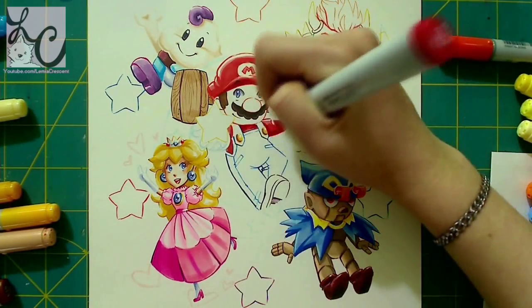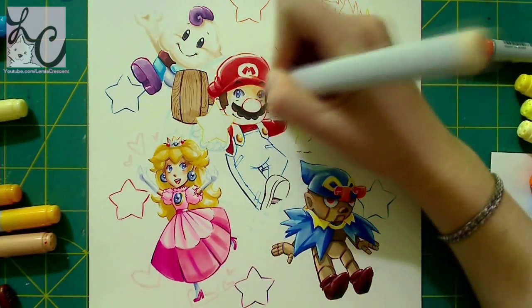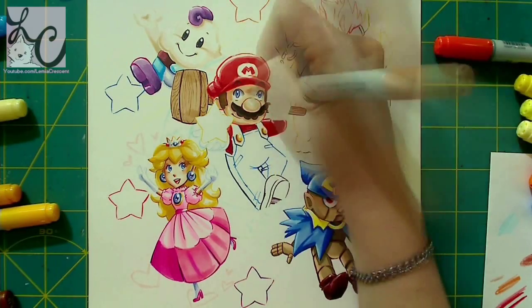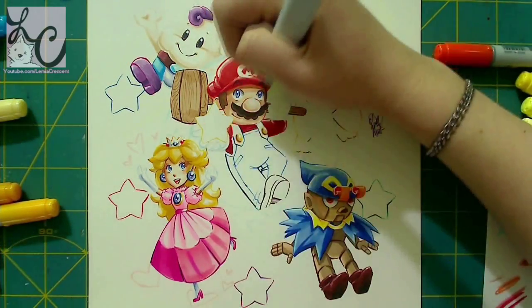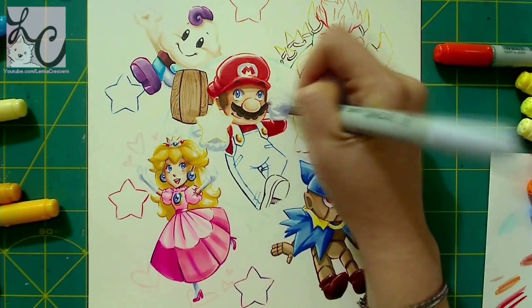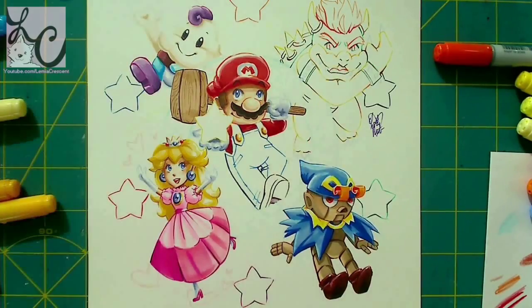I put the stars around it and a star in the middle — I just wanted to have some symmetry to the piece. I was going to originally do it like Art Nouveau, but it's kind of a simple design that I did. I really love how it came out.